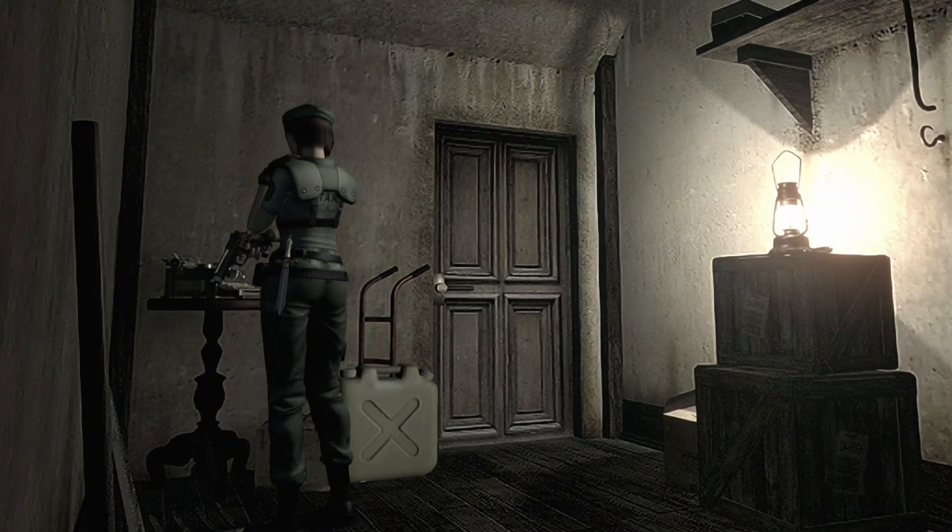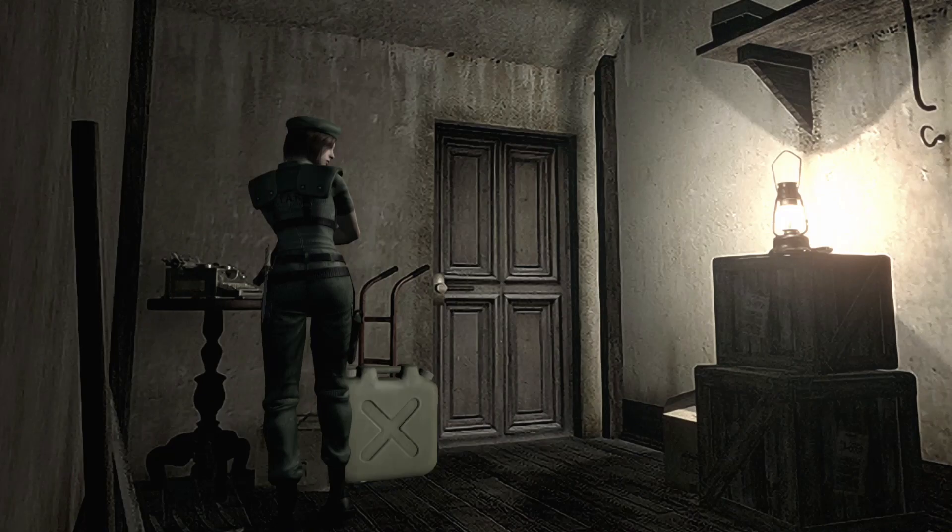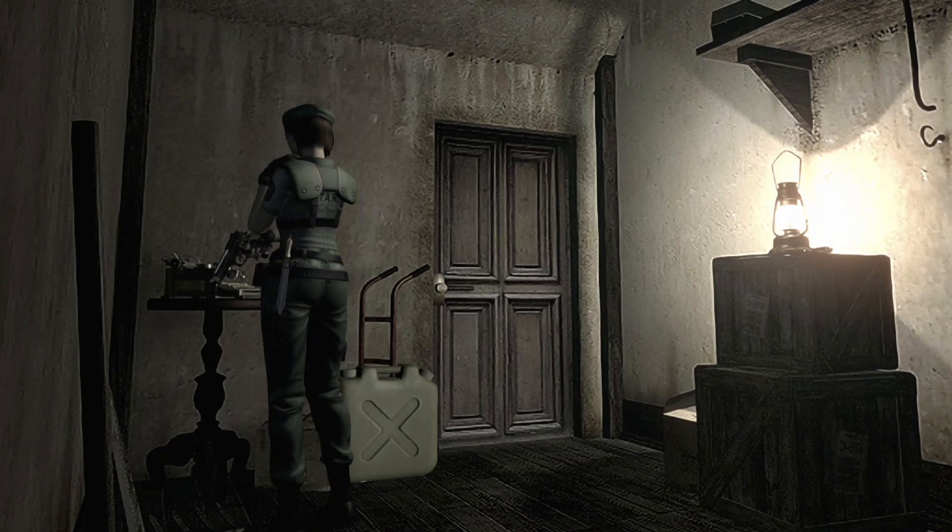Welcome back to the Resident Evil let's play. I'm Xavier. In the last episode we bodied some dogs. We got the better hand of them after they got the better hand of us. If you haven't seen the last episode make sure to check it out - link will be in the description below. In today's episode we're exploring the mansion. We found another key, the armor key, and we're gonna get into some more mysteries held inside.